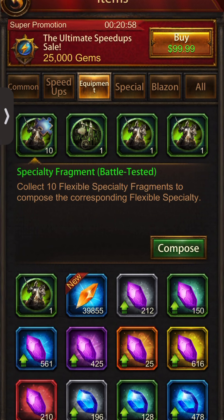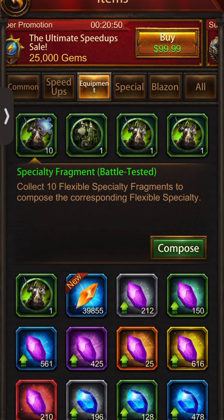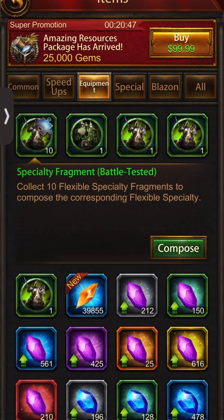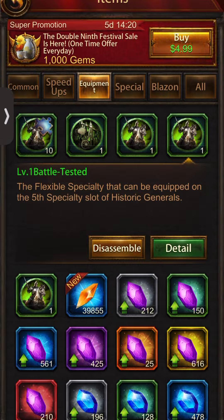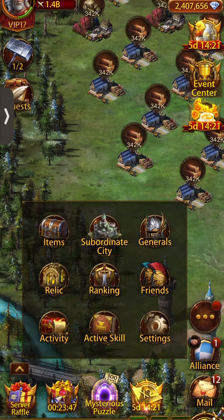I thought they would give you a random orb, but all of them are the same orb. I'm sure smarter people than me figured that out quicker. I composed them all and the first two I got copies, third one copies — wait a minute — fourth and fifth all the same. So I should have only made one orb and left the rest as fragments.